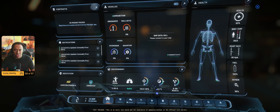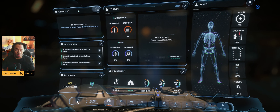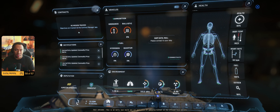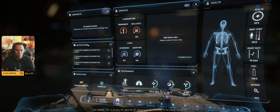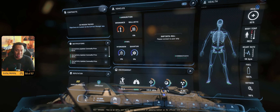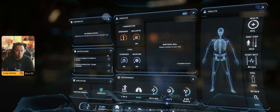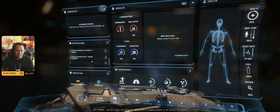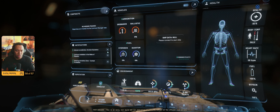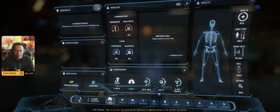Looks like F11 might be bugged — found a bug there. Anyway, just hitting F1 to go into the MobiGlass. You have your home location. Let's go over it briefly. You have your contracts — if you have any missions accepted, you get a brief summary where you can take a look at what contracts you have selected. You have notifications, which are your recent notifications. It's nice to be able to go back and see them — if something popped up while you were in combat, you can see them in order and hit the X to clear them out.